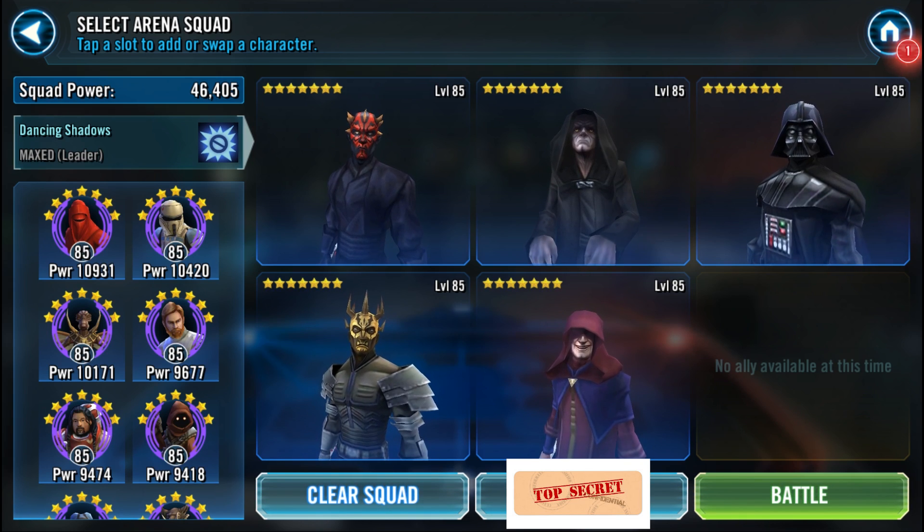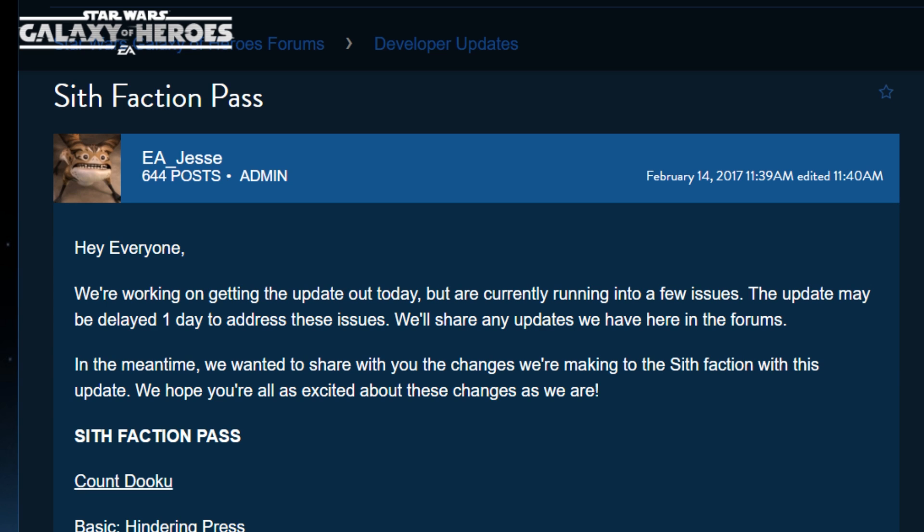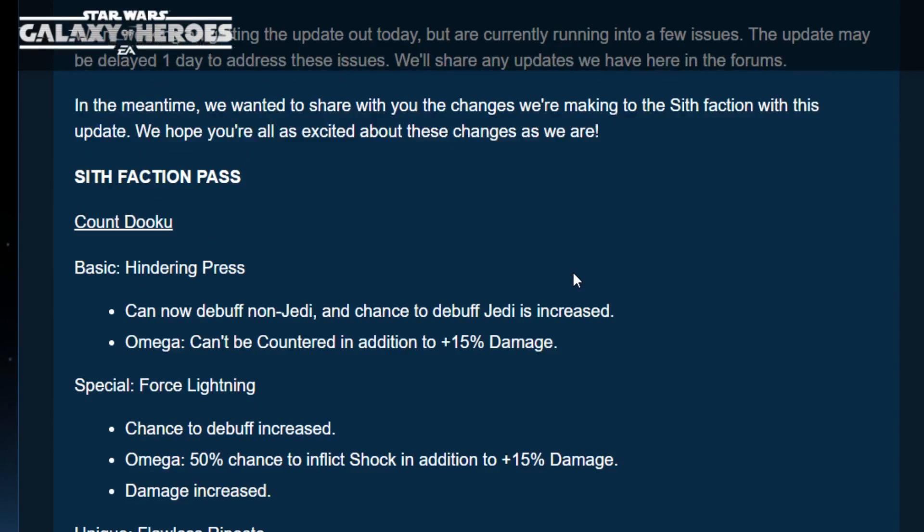Let's go over the patch notes before we get into the squad arena team, then we'll also do some galactic war just for fun. The developers posted: 'We're working on getting the update out today but are currently running into a few issues — the update may be delayed one day to address these issues.' The gameplay I'm showing you right now is on a beta build, so some things might be different. In the meantime, here are the changes being made to the Sith faction.